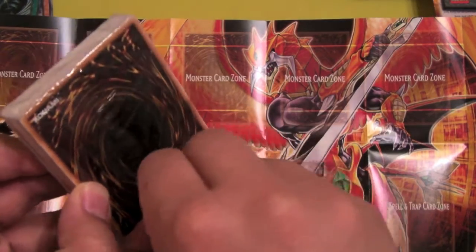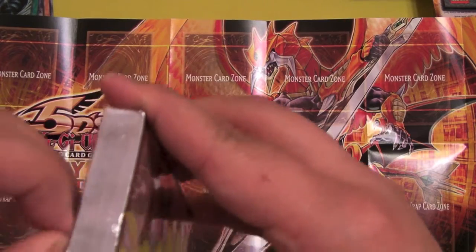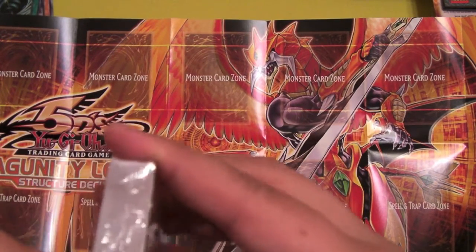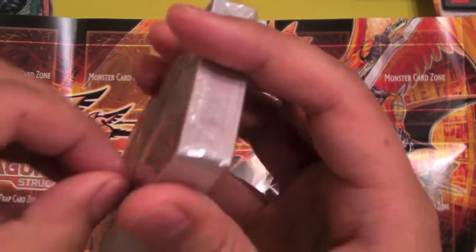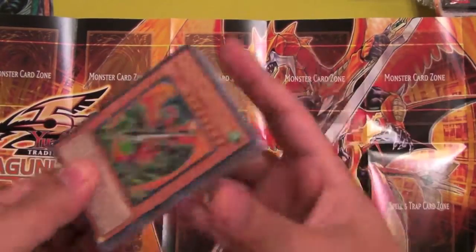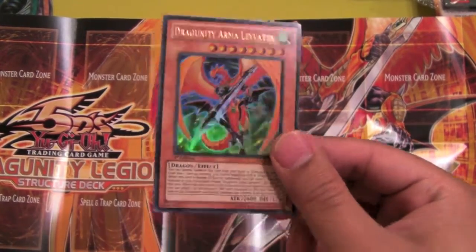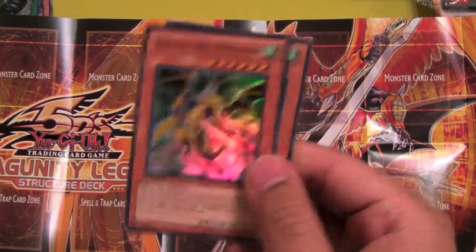Round four it was a Chaos deck — he pretty much beat me because of Return from a Different Dimension. Round five was me against Blackwings, which are doing fairly poorly now, so I swept him. Round six it was Gravekeepers again. This guy tagged in Malefic Cyber End Dragon and yeah, he got me with that — I was down like 3,000 life points and he dropped that and ended the game directly.